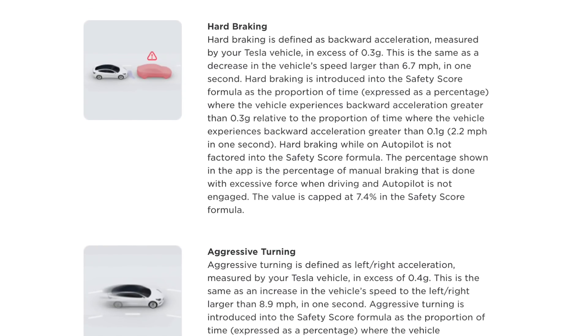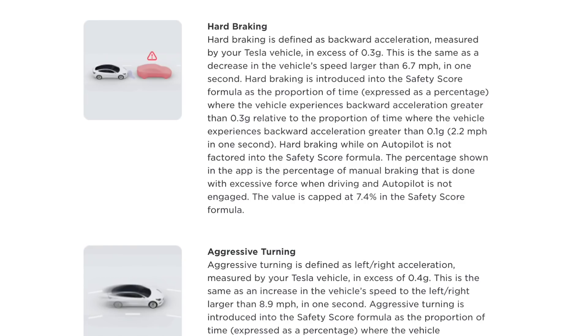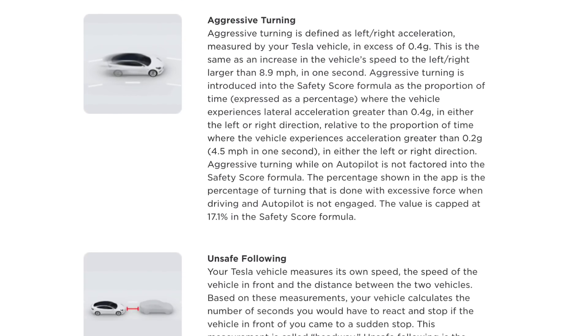Hard braking is another category. It's very much about how hard the car is coming to a stop, based on G-forces. What I've noticed is that as long as you let off the accelerator and let the car come to a stop on its own, I have not been hit on this — the only times I've gotten a ding is when I physically touch the brake pedal. For aggressive turning, it's also G-forces, so make sure when doing turns that you go at a very slow pace.